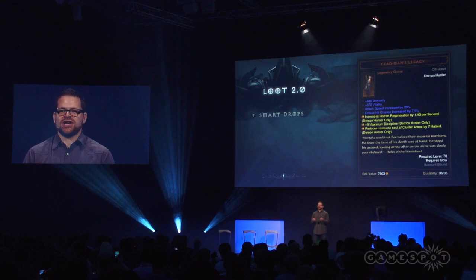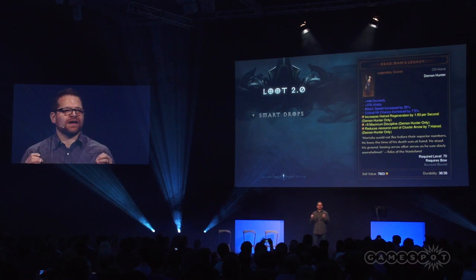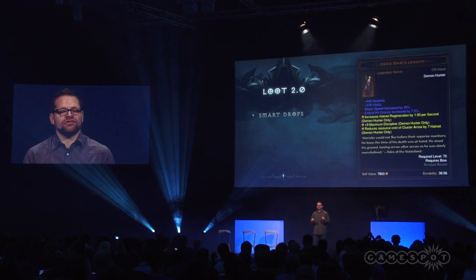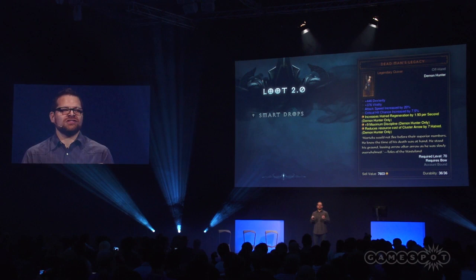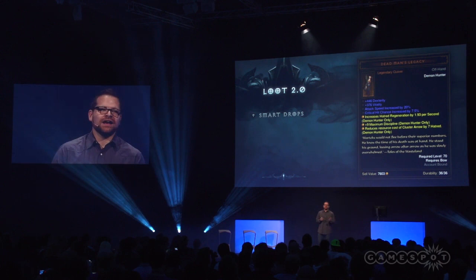The first system is smart drops. So what are smart drops? Every time an item drops, there's a chance that we're going to tweak its stats and its affixes so they're tailor-made for the class that you're currently playing. So if I was playing a demon hunter and this quiver dropped for me, you're going to see it already has a really good dexterity boost, good vitality, but more importantly, if you look at the legendary affixes — the ones in yellow — those are really the ones that we're talking about making the legendaries as awesome and as epic as we can make them.